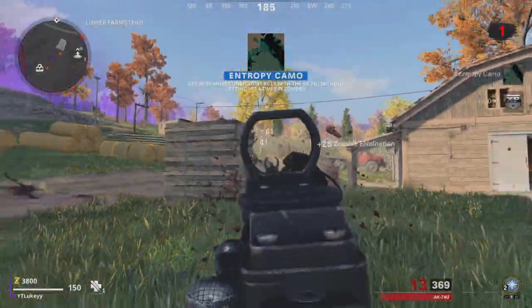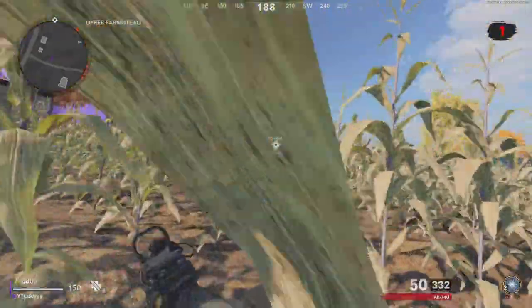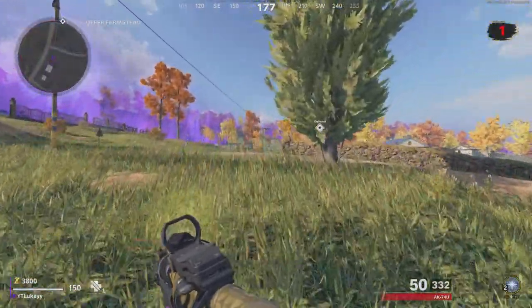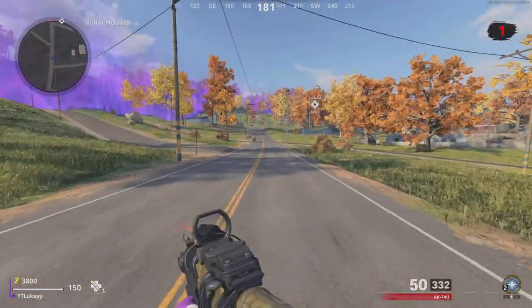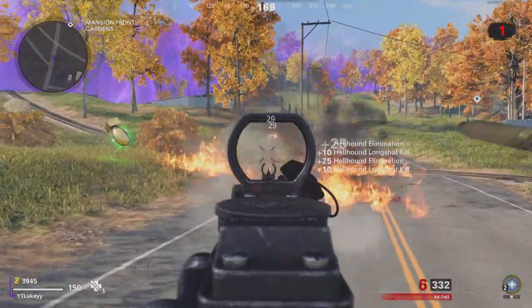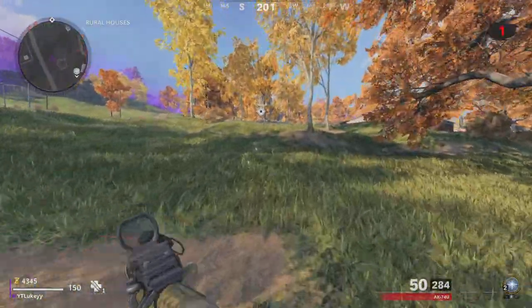Basically what you guys need to do is run around the Outbreak map but don't go for the objective unless the objective says "defend." These defend objectives are very very good for weapon XP because it's basically going to spawn in a lot of zombies that are going to try and attack you. I personally did this on a second account and got my AK-47 from level 1 to level 35 in just 20 minutes of doing this technique, which is incredibly fast.